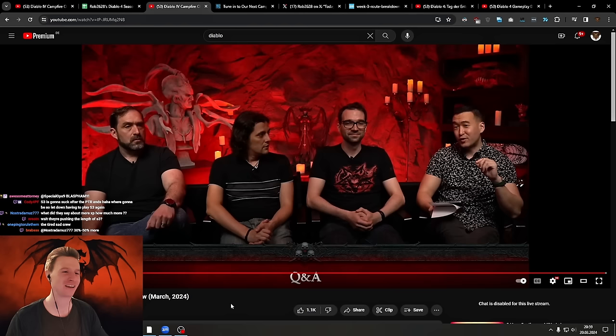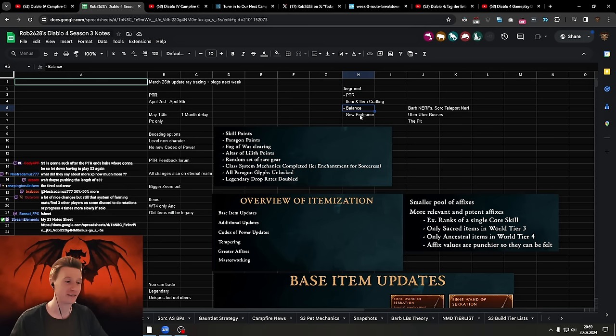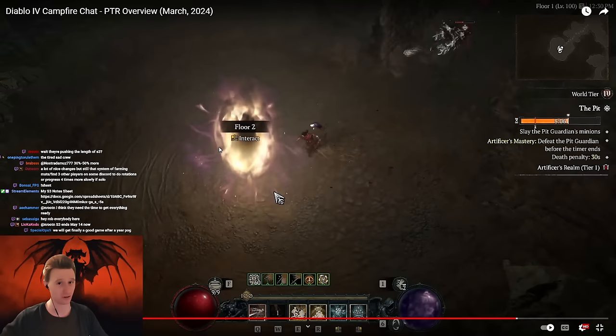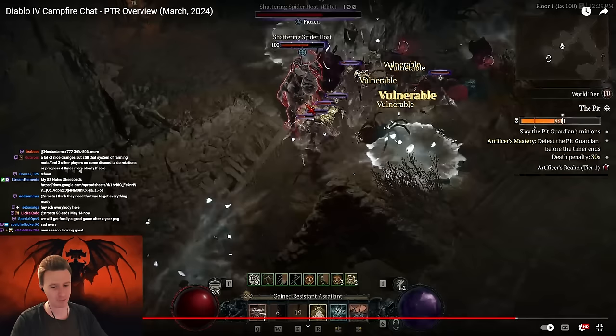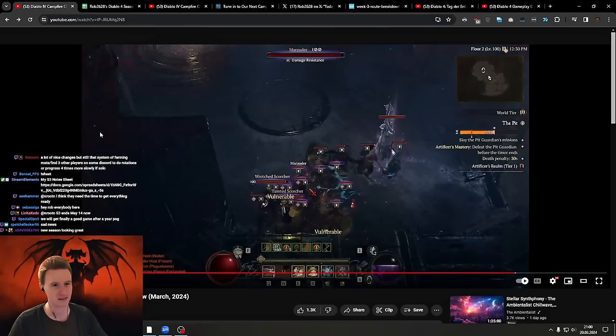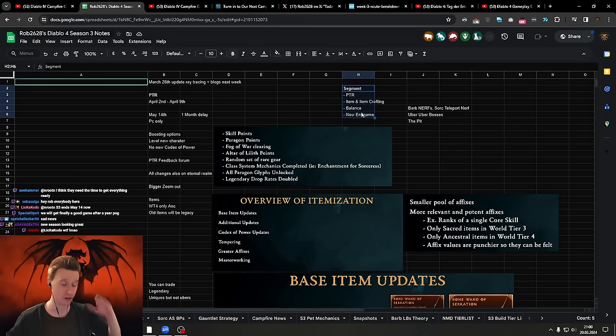Hey everybody, it's Rob here. We just had a long developer livestream and I think this really marks a turning point for Diablo 4. We have so much stuff to get into. They talked about the dates, item crafting — we're finally getting that — class balance, and new challenging endgame systems. We're actually getting a form of rifts in the game. They also zoomed out the game about 20% further, which is a really cool requested feature. There are basically four different segments and this is just a quick overview video because that thing was two hours long.